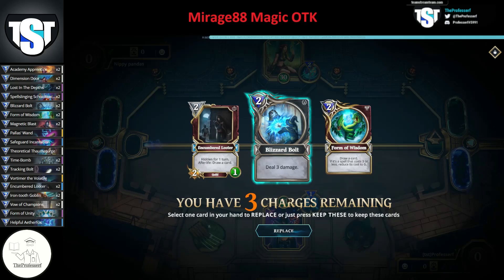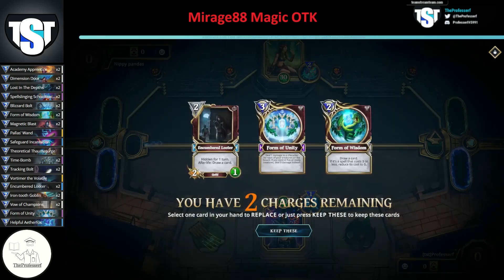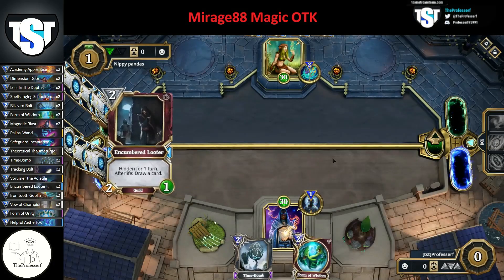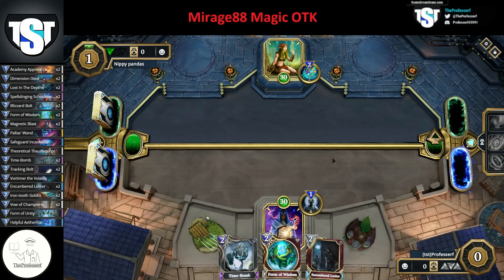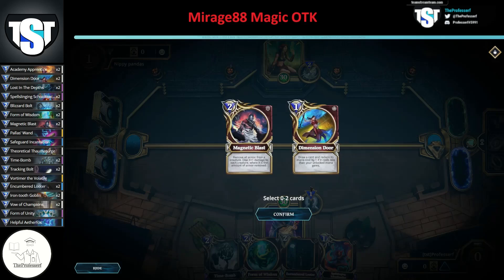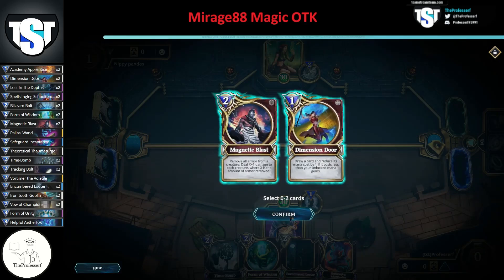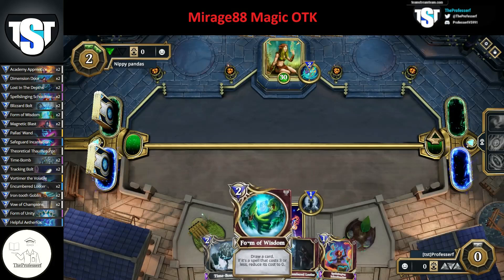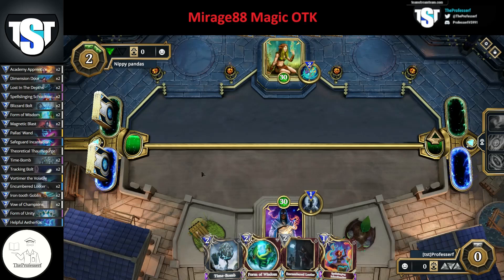We're not worried about removing a creature right now — I'd prefer to keep the draw. You're going to dig for Lost in the Depths and use Form of Wisdom to find Form of Unity in the deck. Get rid of the Dimension Door because if you do have a Lost in the Depths, you want the 2-cost creature. This is going to be difficult — we didn't get Lost in the Depths to start. We'll have to dig for it while fighting for board. Opponent didn't do anything turn 1, so we use Clear Mind God Power — just send both back. Keep digging for Lost in the Depths. If you don't see it, you're always going to send whatever's in there back, except if you saw Form of Unity, in which case you'd use Form of Wisdom on it.